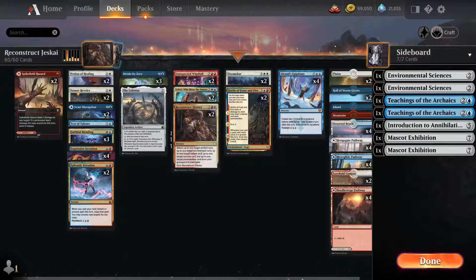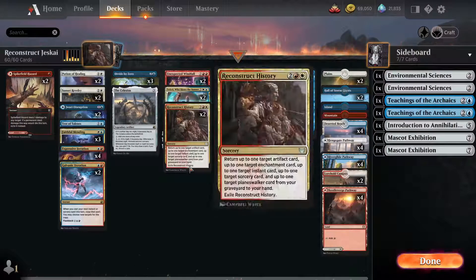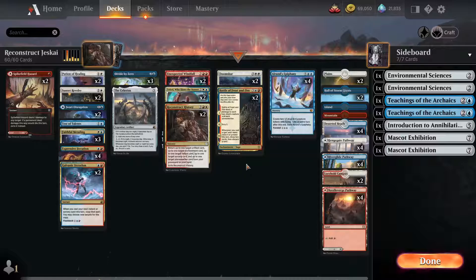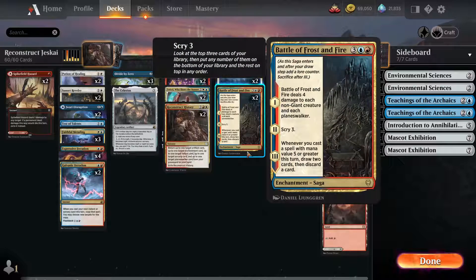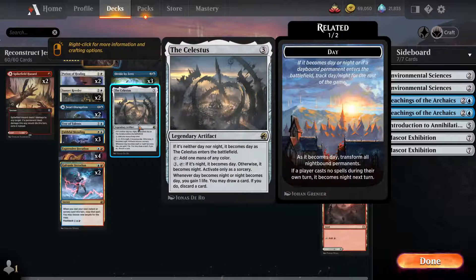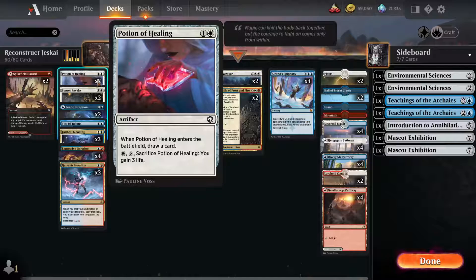So with the Jaskai deck right here, the feature card will be Reconstruct History. This one can return one target artifact card, one enchantment, one instant, one sorcery, and one planeswalker. We have two enchantments: Battle of Force and Fire, which is very good. We have three artifact ancestors to help with the color and a Potion of Healing. This one can draw you a card and sac for three life and put it into the graveyard.